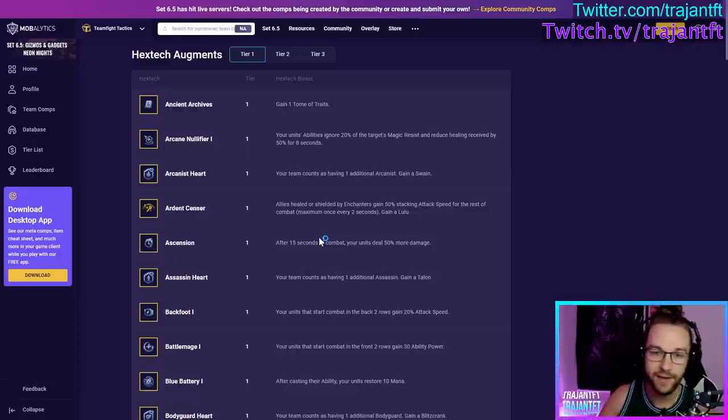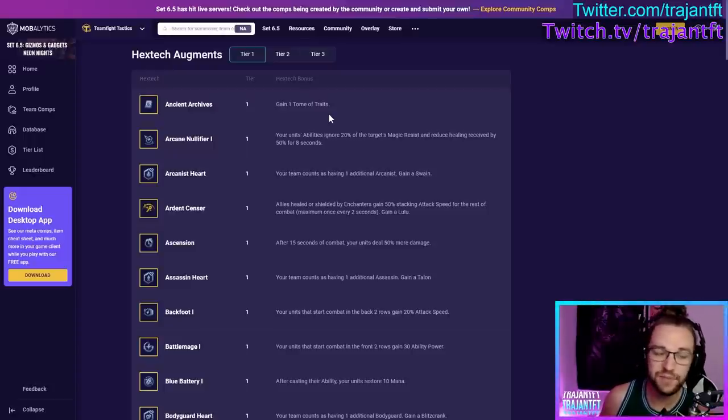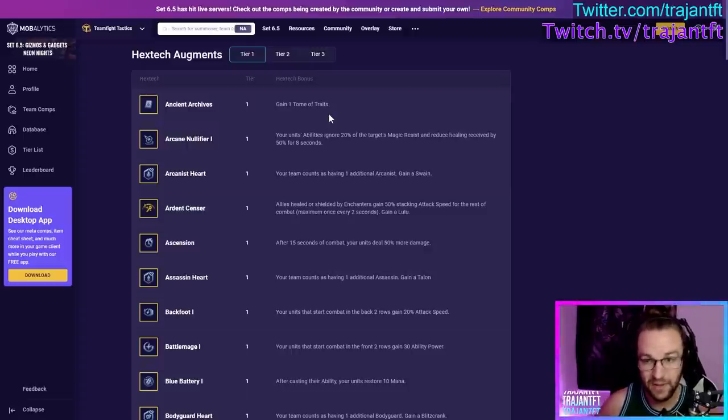Alright — Ancient Archives. This is where you get a Tome of Traits, an emblem for something on your board that you'll now be able to play around. If you take this at 1-4 at the very beginning of the game, it's going to be completely random. There is a table out there for Tome of Traits that shows how many traits you need to have active on your board to manipulate which tome you'll get. You can look that up — it's public information, believe it's on Mortdog's channel.